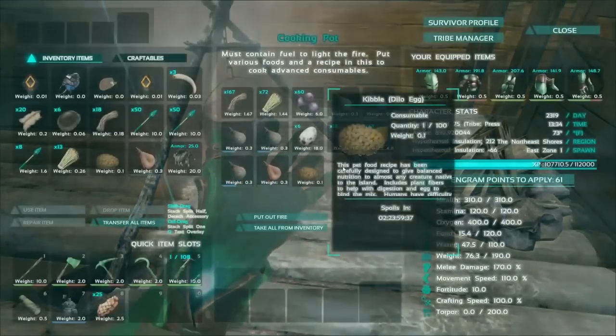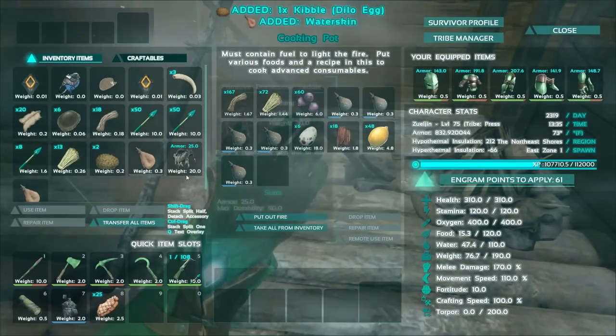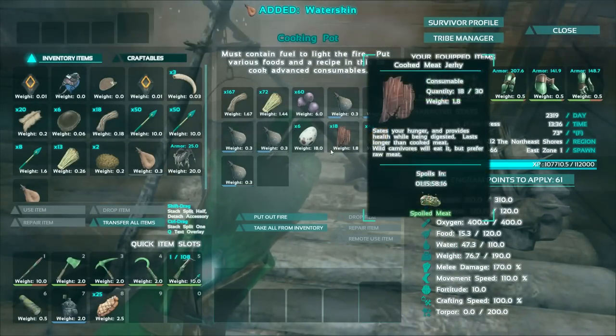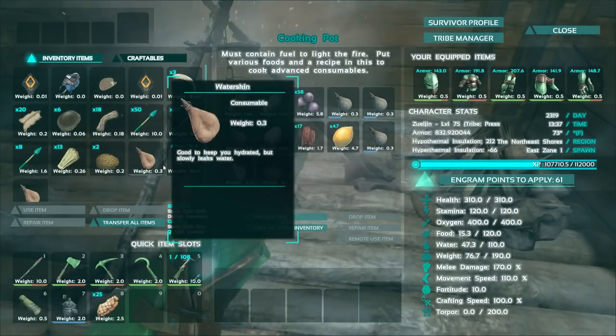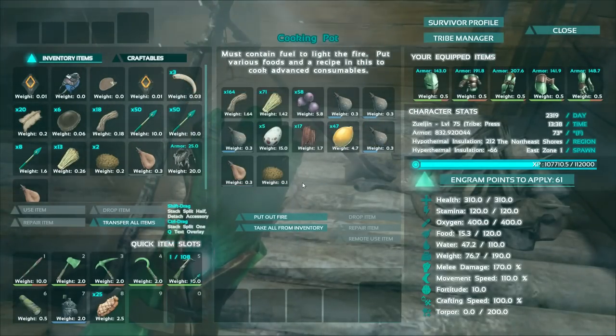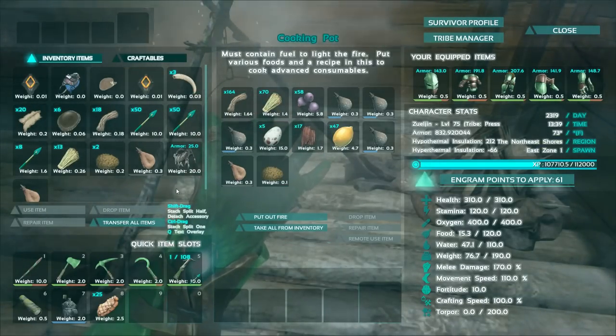I actually did a little deal with Slip yesterday. We found one — it was really hard to find them, but we finally got them found. So I'm going to go ahead and fill these water things up, finish the kibble, and then we're going to search for the Dodicarus.